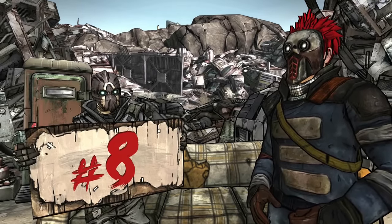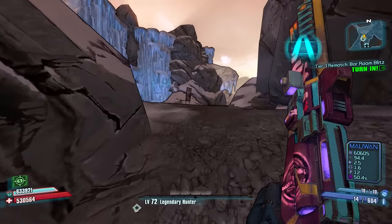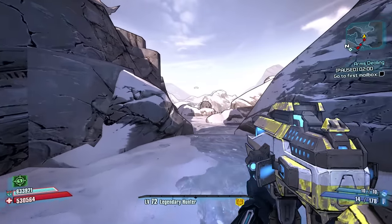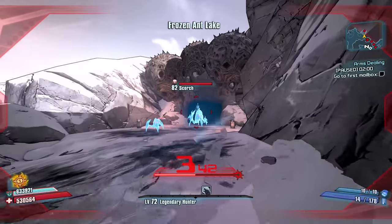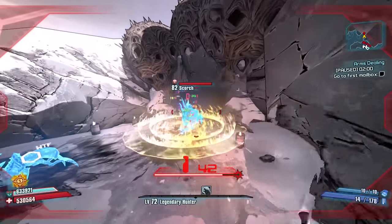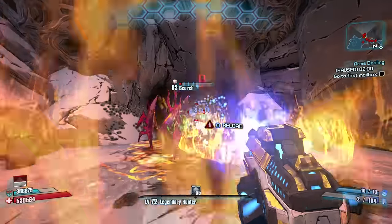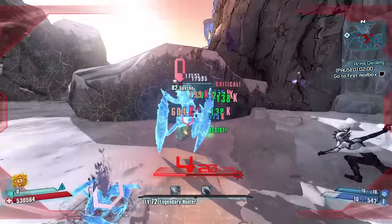Coming in at number eight is Frostburn Canyon, which is one of my favorite maps in the game. Once you know the farming route, you can get tubby/chubby enemies, the Hellfire, the Neogenator shield — which is highly underrated, by the way — midgets, multiple red chests, and the Pyrophobia rocket launcher, all while quickly and easily traversing the map with minimal resistance.